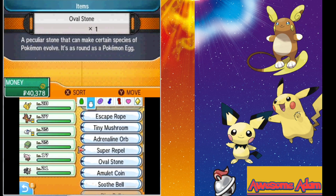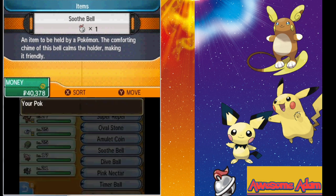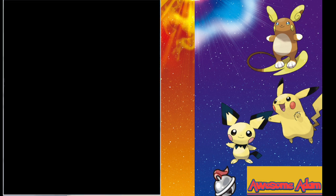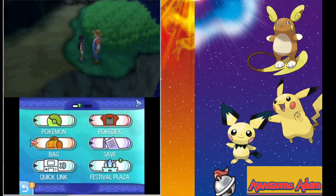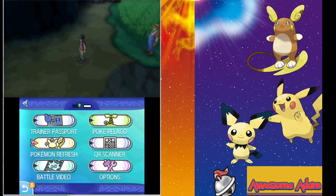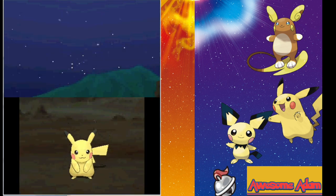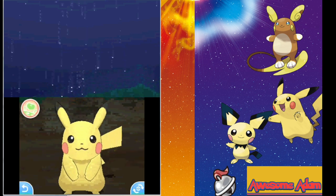The key is to make sure your Pichu does not faint throughout the journey, because you will lose the friendship you've built with it. You want to make it as happy as possible so it can level up into Pikachu. What I also did was use Pokémon Refresh.